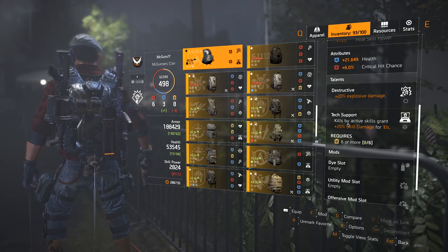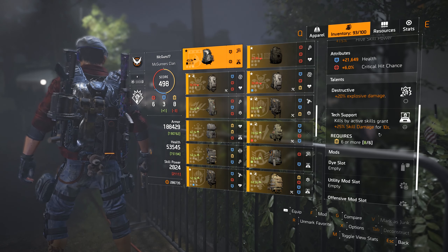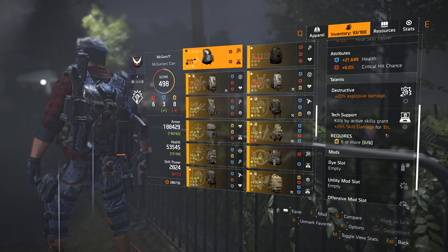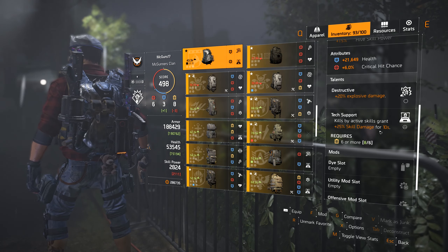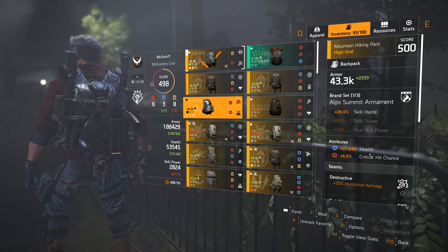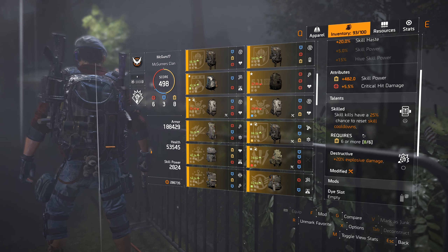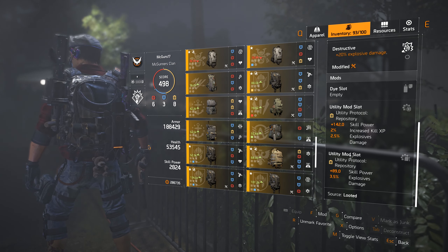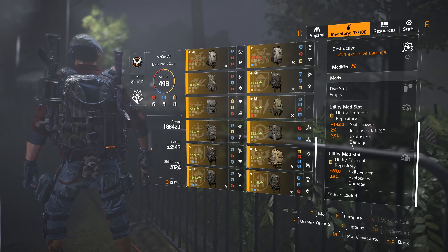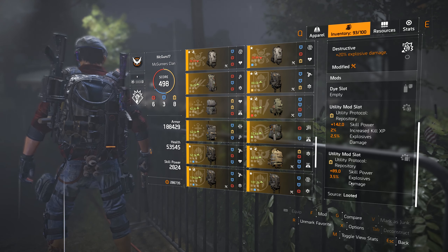The second active talent option on the backpack is Tech Support: kills by active skills grant 25% skill damage for 10 seconds. This is great for boosting your turret, assault drone, or Seeker Mines. I'd love to use it, but I need more skill power on this piece. The second passive talent is Destructive. For the mods, we have two yellow mods with 2.5% and 3.5% explosive damage respectively — it adds up to meaningful extra damage.